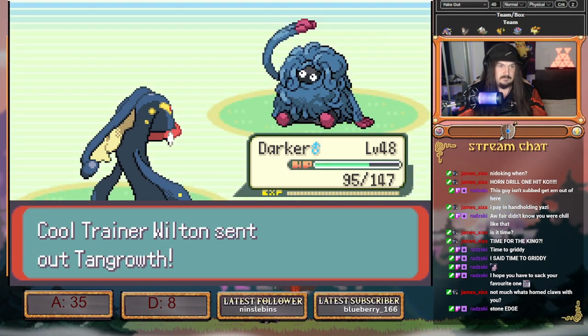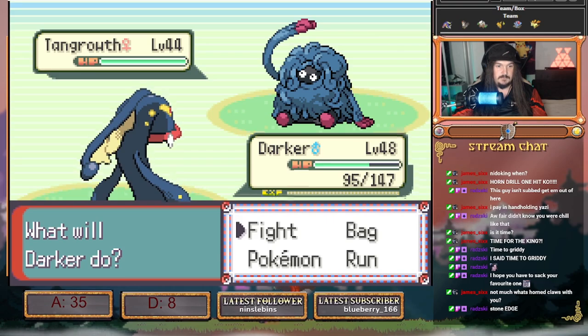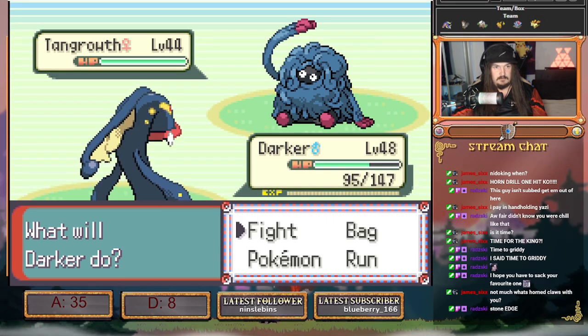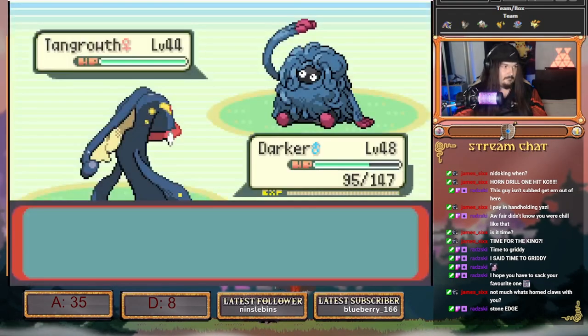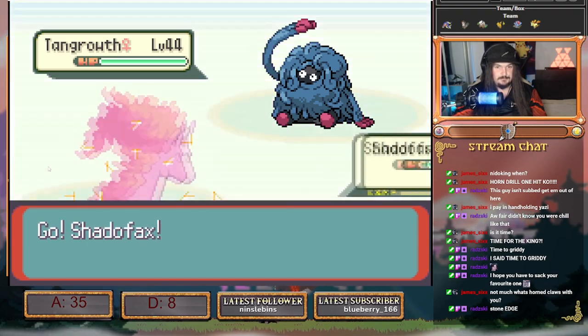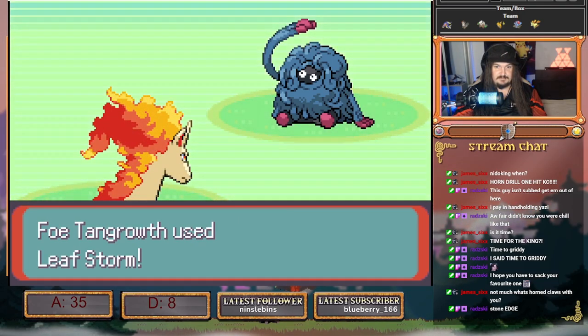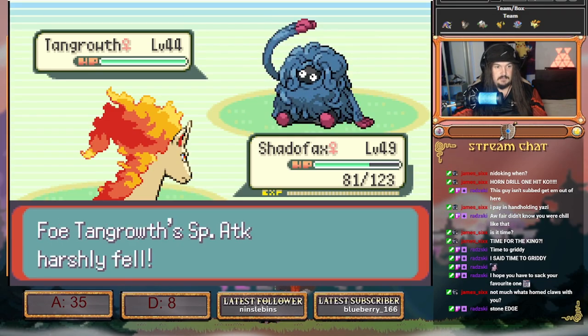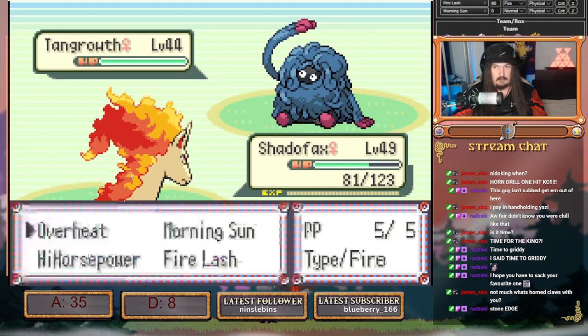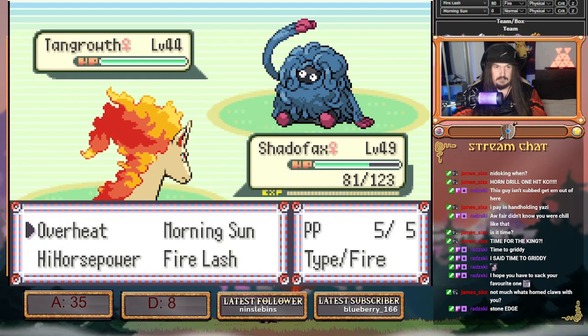Tangrowth comes out. Tangrowth is going to be hitting us with Leaf Storm. We go into Shadow Fax. Now it is always going to be hitting Power Whip — Power Whip crit from here does not see the kill. We go Fire Lash.